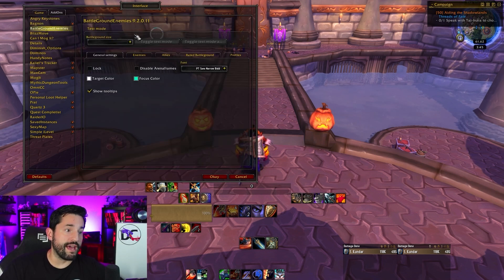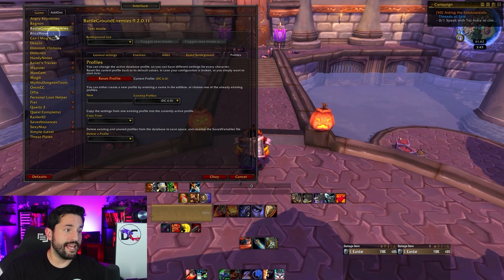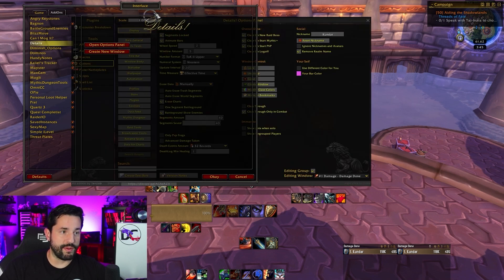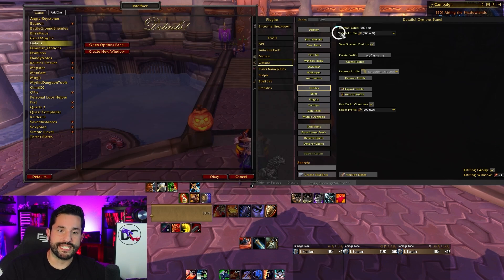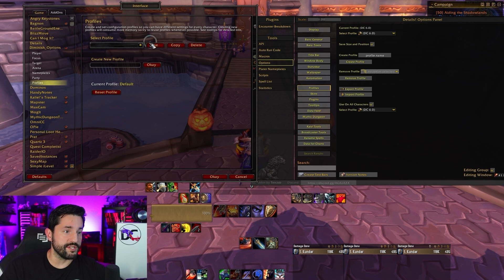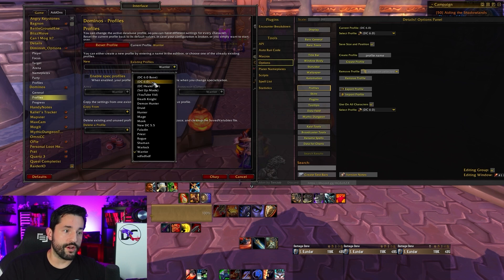I'm going to go through here and just switch all the profiles across the board. Angry Notes and BagNon don't have profiles. Battleground Enemies does — I go to Profile and switch over to 6.0, done. This one doesn't have it, this one doesn't have it, this one does. For Details you have to open the actual options panel, go to Profiles there. It's a little clunky to get to. You can set it right there — DC 6.0 — and move on to the next one. I keep going through every single one, selecting the profile, finding it all the way across the board. Dominoes profiles — Warrior, 6.0, cool.